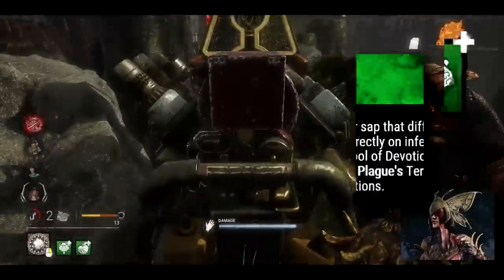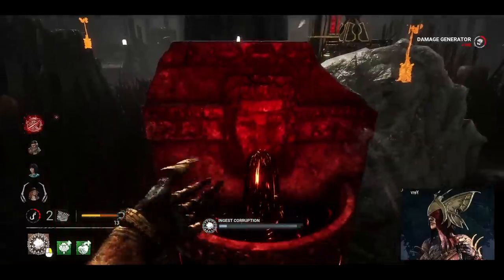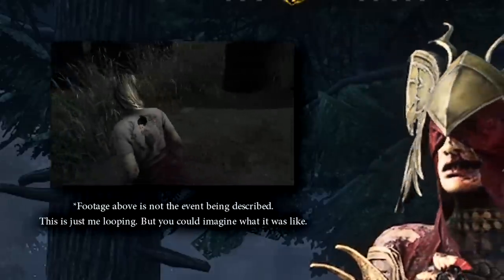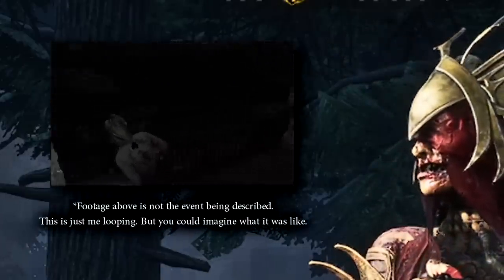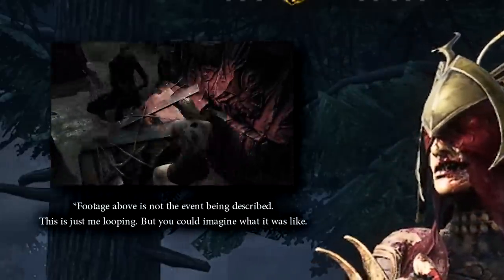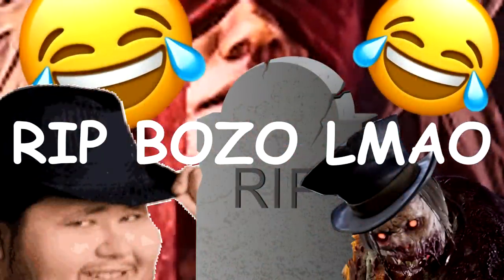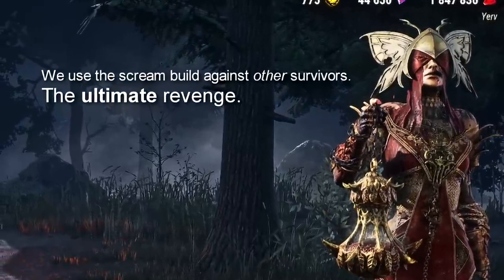I had never even heard of this add-on. This thing makes you scream whenever you're within the terror radius of the Plague when she grabs a corrupt fountain. And imagine me sitting out in the middle of nowhere, not knowing this thing exists — then boom, I'm screaming and I'm caught and she's got a superpower and the Plague kills me. I'm dead. Well today we're going to do that to other folks.